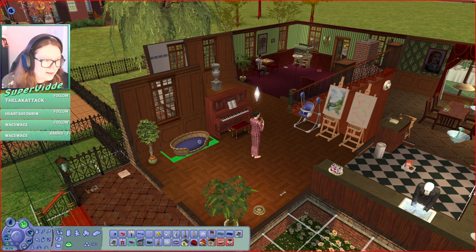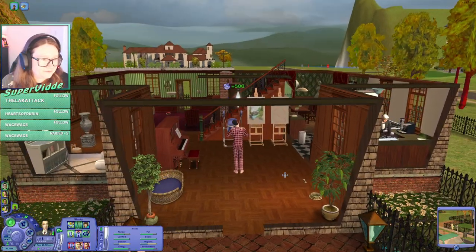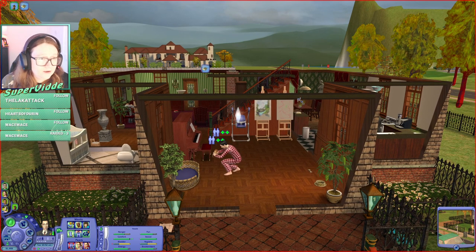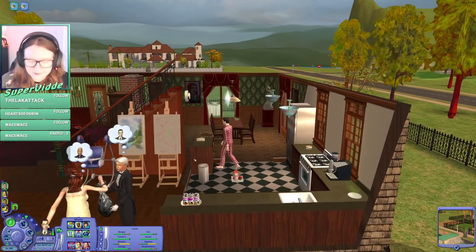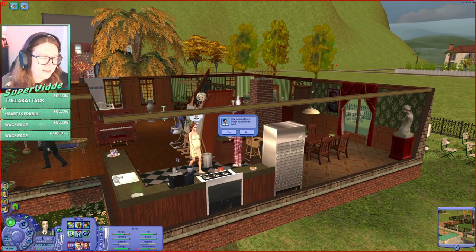And then we're getting a nice pet bed. There, fantastic. Now he wants to get a kitten as well — no, Alexander, you will not have more than one pet because I say no — it's gonna be chaos in here. We won't have it. Hi Alexander, is Diana available to talk? Why aren't you in school, Seth? That's weird of you.